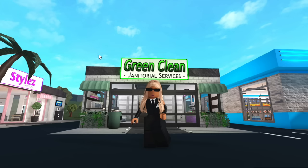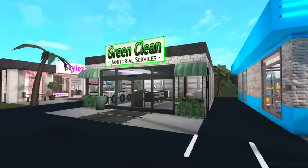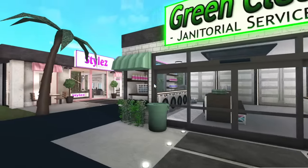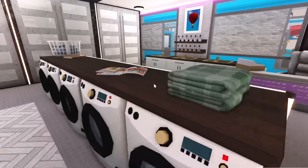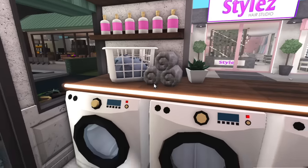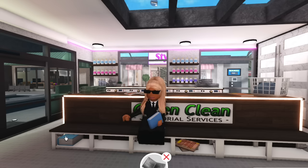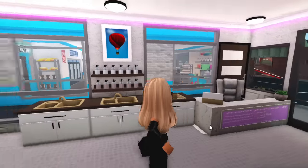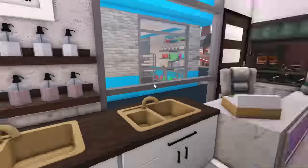The Green Clean Janitorial Services building is done — I still don't know what to call it but I think this renovation turned out really nice. We didn't have a massive space to work with but it looks very clean. On the outside we have the iconic decal and some plants. Inside we have a bunch of washers and dryers — honestly my favorite part of the whole thing. We also have lots of soap options, towels, baskets, books, a little sitting area for people waiting for their clothes to dry, and over here the sinks and more soaps.